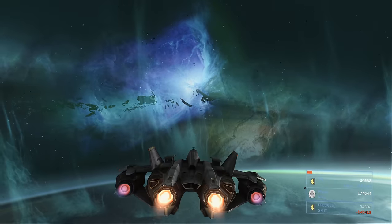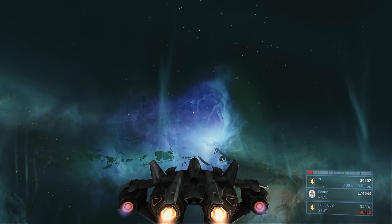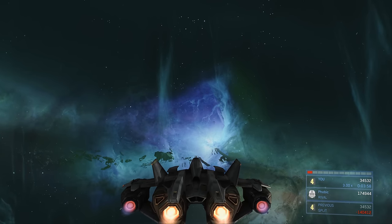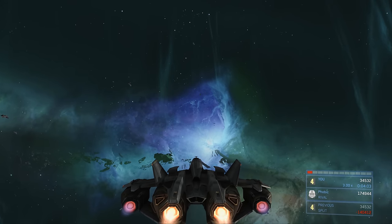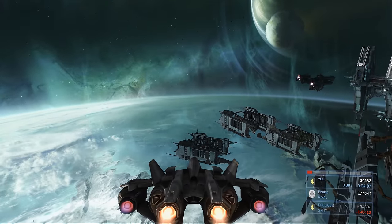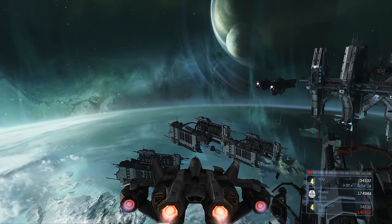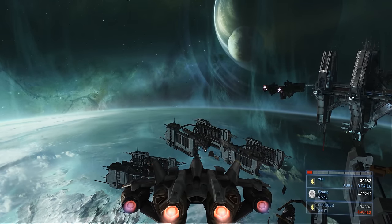Now we're in space. Right when you spawn in, fly up and to the right toward the biggest, brightest thing in the sky — a cluster of stars. Move toward it until you hit the edge of the playable area. We flew here because this gives us a really good angle on the approaching enemy ships that are going to warp in right in front of us.